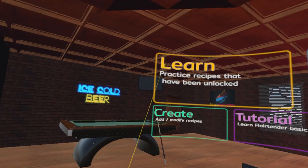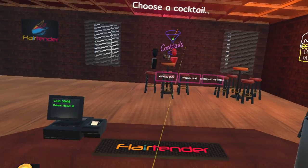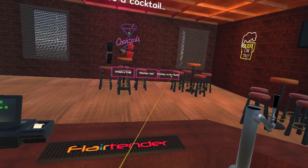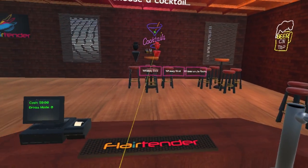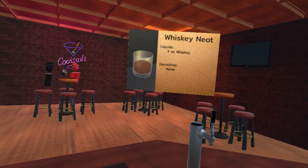All right, let's first try to learn. So choose a cocktail — we have a whiskey cola, whiskey neat, and whiskey on the rocks. I think they start off kind of normal. Let's do a whiskey neat. Okay, three ounces of whiskey, no garnish.